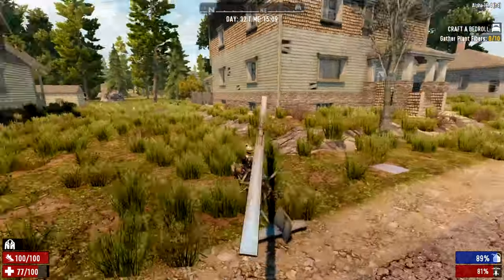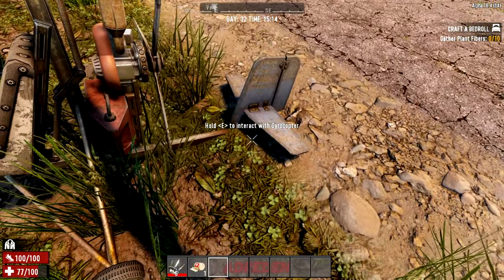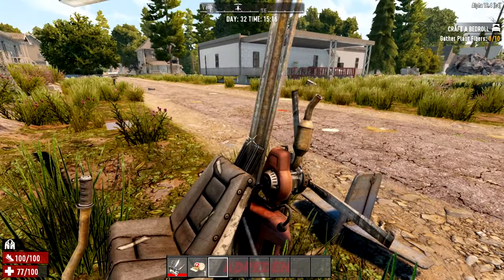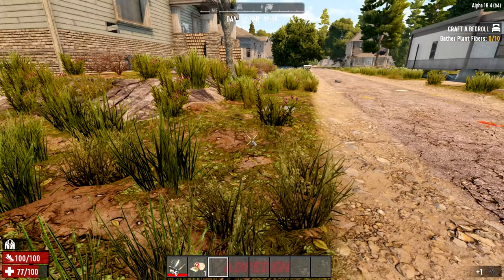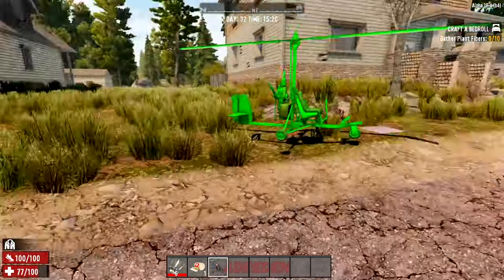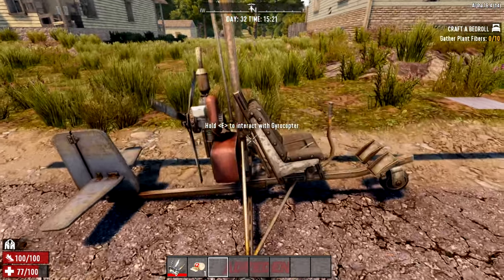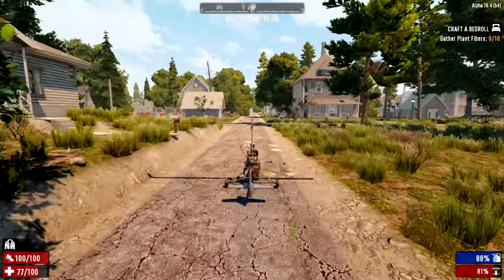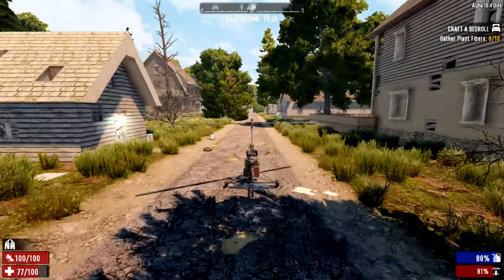We took some damage there. If you somehow get the tail jammed into the ground, press the E key wherever the collider is, pick the thing up, and just put it back down on the ground. The best practice with these things is to build some kind of runway. Doing slight turns will cause your vehicle to kind of lift up off the ground, friction will be reduced, and you'll start flying in weird random directions.